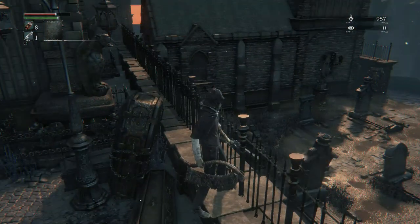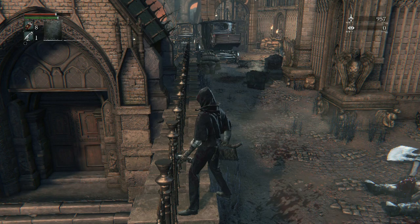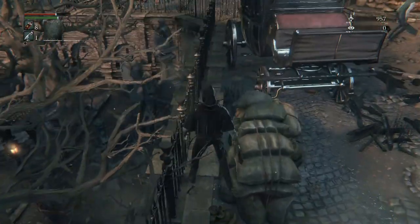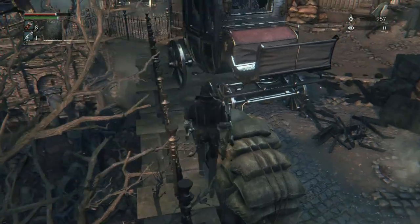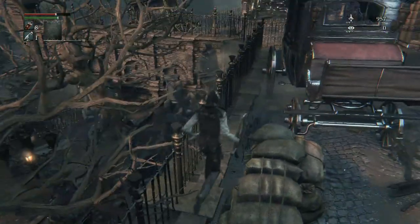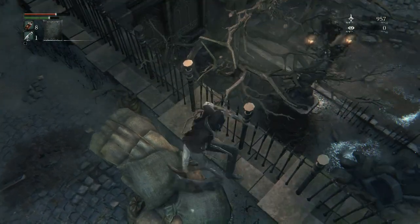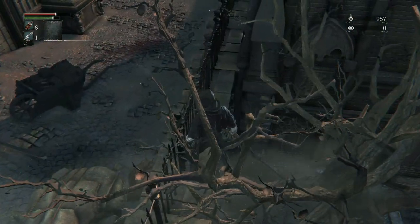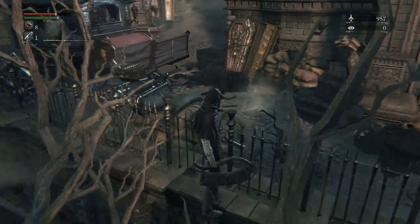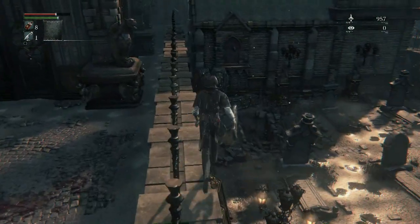Okay guys, once you get up here you want to hug the rail tight. Those guys over there shouldn't mess with us — if they do we're in trouble. Hug the rail so you reach these sandbags — you'll notice you bounce and go up a bit. You want to get to this tree on the other side. Right here, do an R2 to get over this ledge, then hug this side — be careful not to fall off or you'll end up back where you were. Do the R2 to get over to right here.